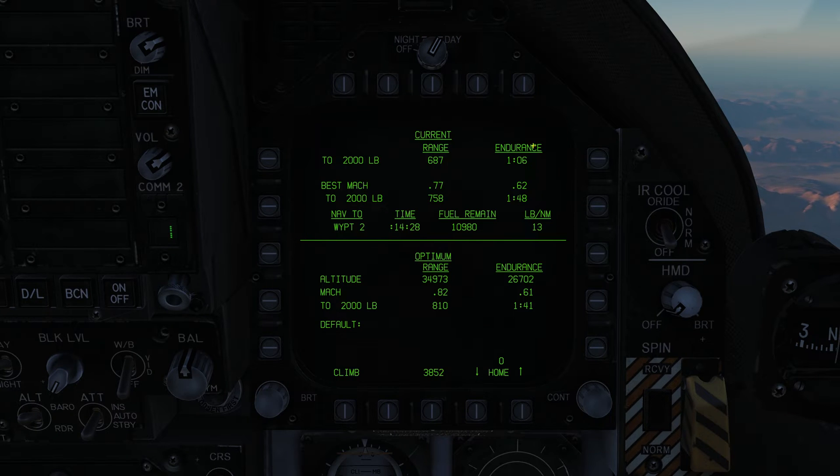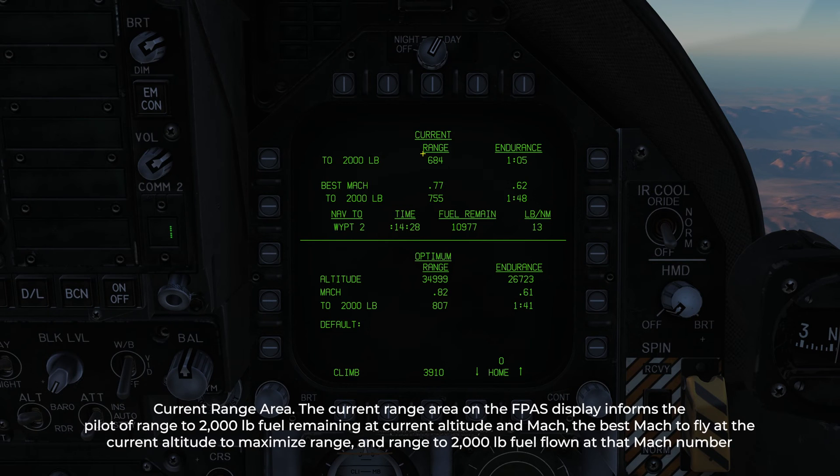Our current range is at the top half and our optimum range is at the bottom half. We'll go over the top half first. At our current altitude and airspeed — Mach 0.82 at Angels 29 — our current range at that Mach and altitude is 684 miles.